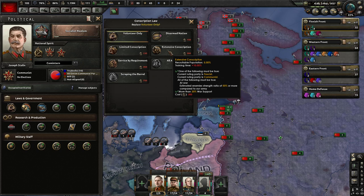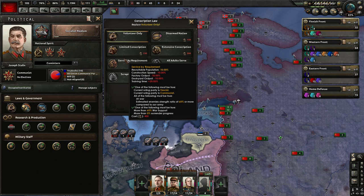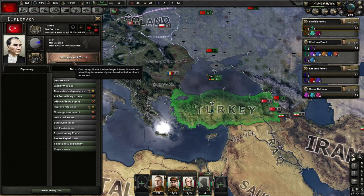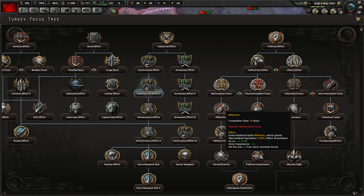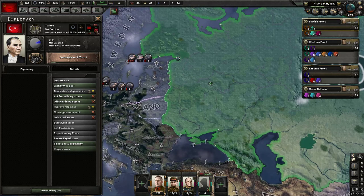It's worth noting that as of a recent patch, you don't instantly get new manpower with a conscription change - it trickles in over the course of a few months. In addition to conscription laws, many countries might have advisors or national focuses that give access to more recruitable population. For example, with generic focus trees like Turkey, if Turkey passes militarism the recruitable population increases by 5% - that's in addition to their conscription laws. Military youth gives another 2%. They can really tap into a large portion of their people.